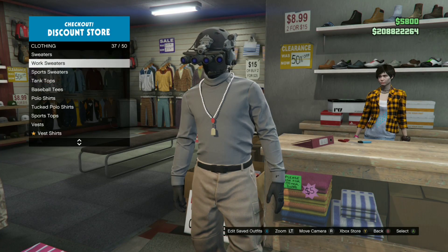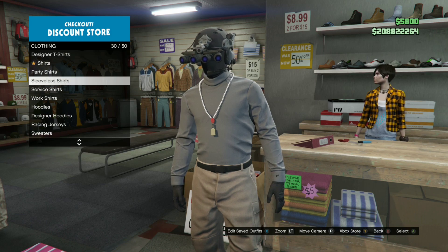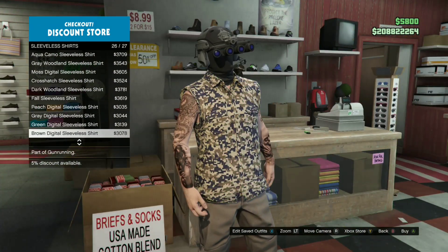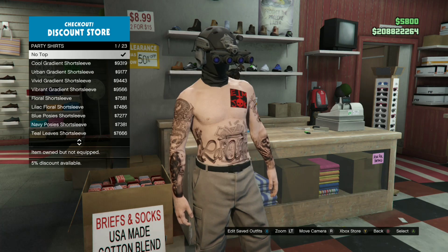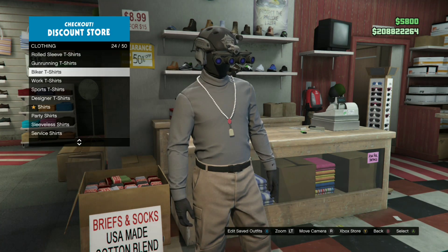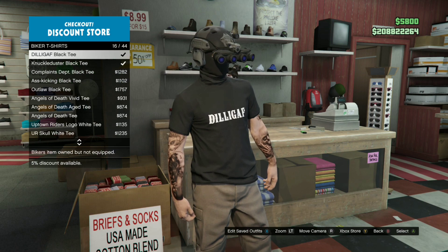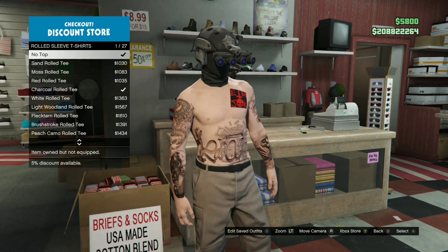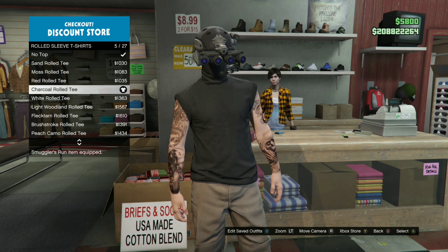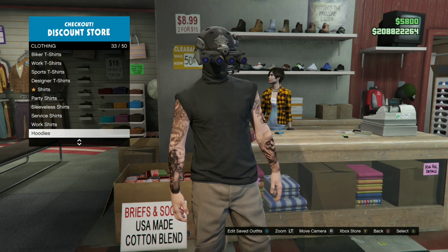Once you're there, go inside the clothing store and go to Tops. You're gonna find a mustard shirt — basically find one where it says no sleeves, like sleeveless shirts. I also bought a black one, it looks pretty cool. The name is listed as Road Sleeveless T-Shirt. You can buy the charcoal, red, moss, or sand one — I bought the black one. After you buy it, just save the outfit or equip the t-shirt.